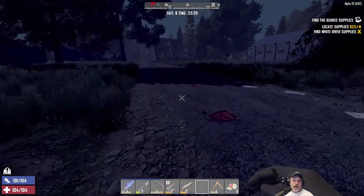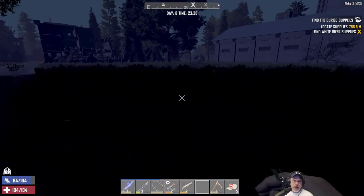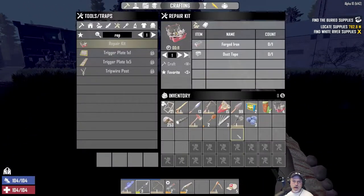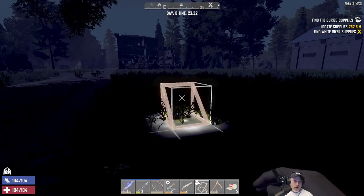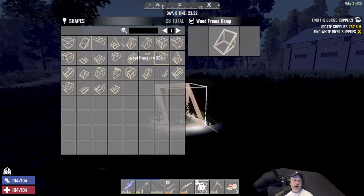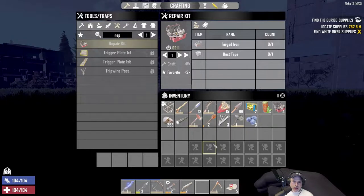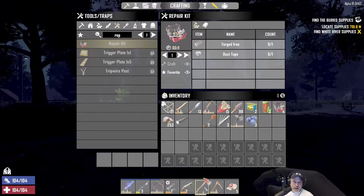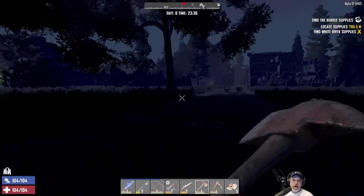We absolutely need some wood. Let's change these back to normal blocks too so they're ready if I get into an emergency. I like that new option in the menu for changing the shape of blocks. Let's go cut a little bit of wood — I actually planted a bunch of trees by our base.